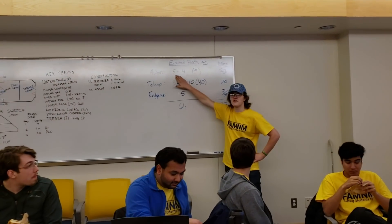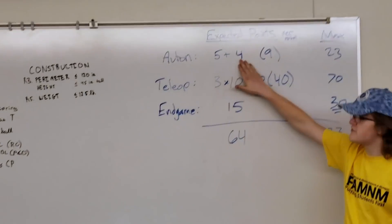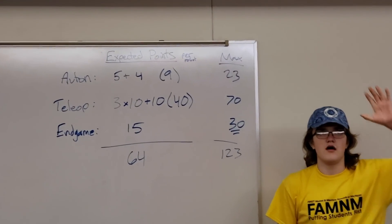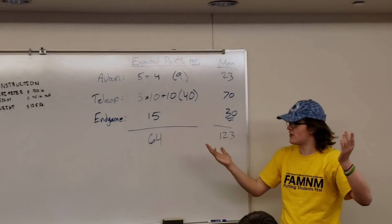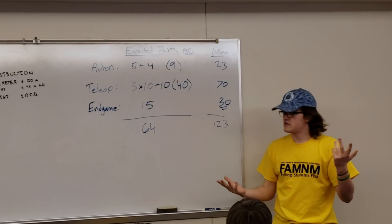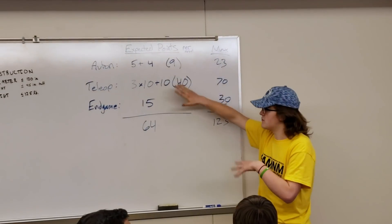Five points in Auton — you get that for moving, so that's going to be pretty easy for most teams. Then these four points assume that we can score either one ball in the upper but not inner goal — the outer goal that's way up in the air — or do two in the very low goal. Hopefully most teams can do one of those and get about nine points in Auton, but that's a soft number.